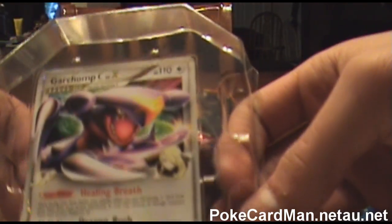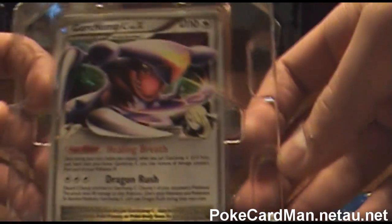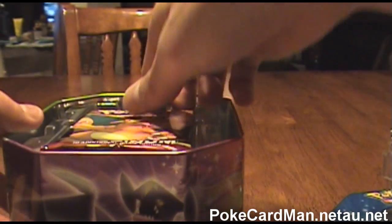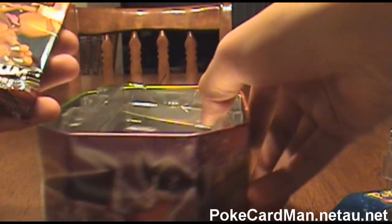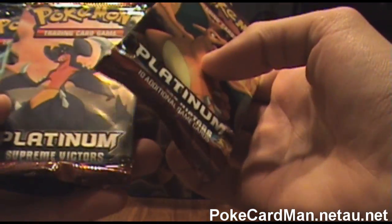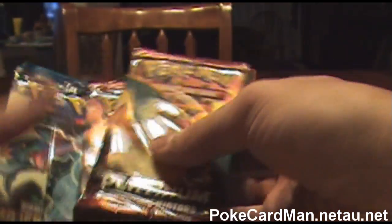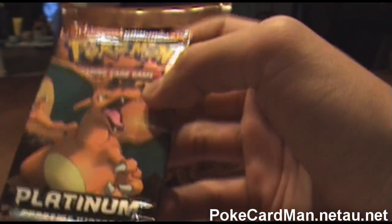The first card in this pack is Garchomp C Level X. Pretty cool — 110 hit points. Pretty cool, it's holo. Then I have four packs that come inside: a Platinum Supreme Victors, a Platinum Supreme Victors, a Rising Rivals, and Majestic Dawn. I guess I'll just start off with this one.